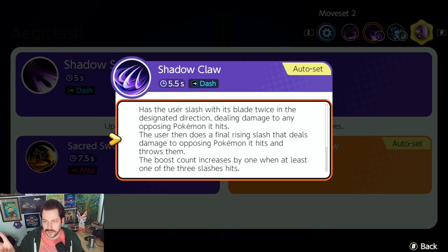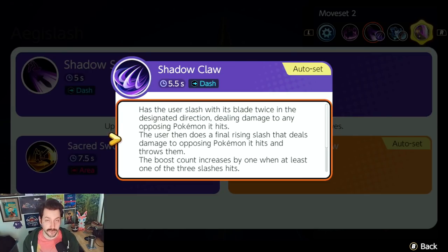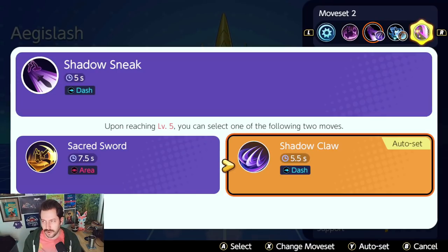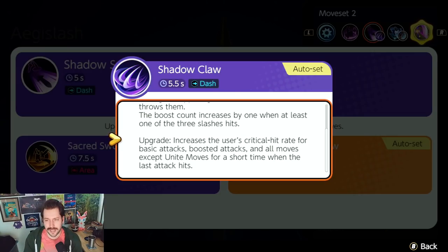Shadow Claw, the other option: you slash in front of you three times, dealing damage. The final slash is a rising slash that deals damage and knocks the opposing Pokemon up. It increases your boost count by one if one of the three slashes hits, so you have a lower chance of boosting compared to Sacred Sword. Shadow Claw has a lower cooldown. When upgraded, it increases your critical hit rate for basic attacks, boosted attacks, and all moves except Unite moves. If you're using crit items, you basically have to use Shadow Claw, since Aegislash's natural crit rate is very low. According to UniteDB, Shadow Claw increases your crit rate by 20% when you land that final attack.